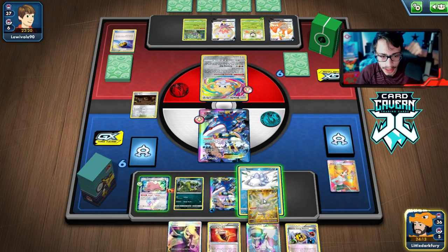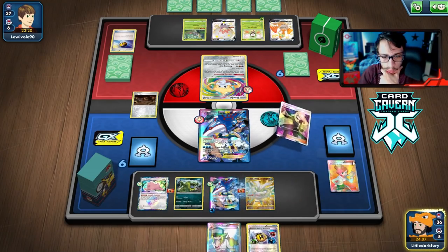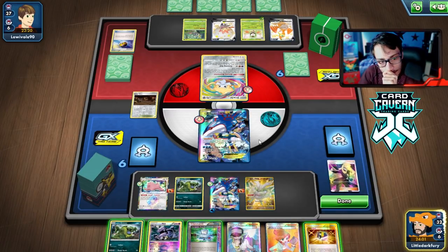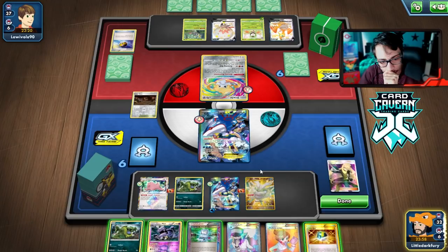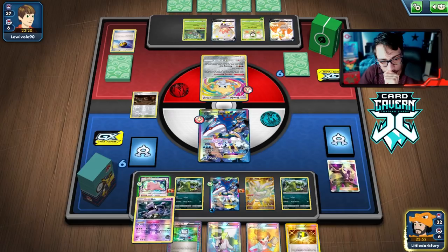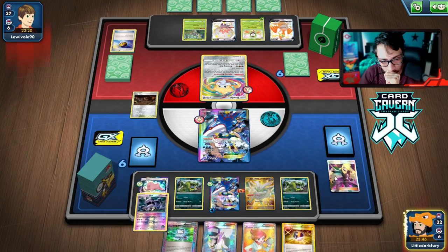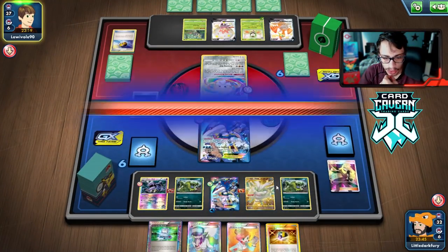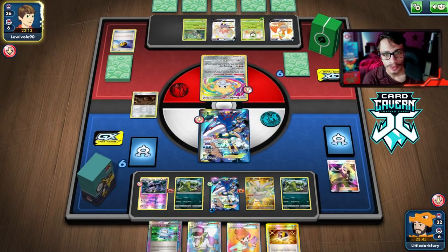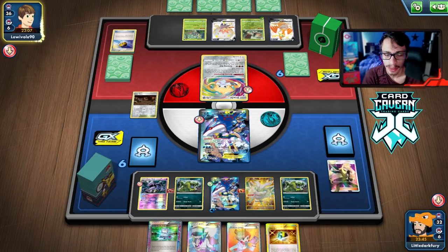I'm not sure we're going to be able to attack next turn. There we go — we'll evolve the Snom. Cynthia — not going to N them since I know they have Decidueye in hand but there's no point right now. Not terrible. Do we want to put this Muk down? The more retreat cost, the better. Next turn we'll go Computer Search for Float Stone, I think. We have more Waters than Float Stones — that seems good.